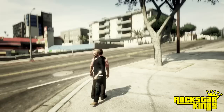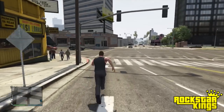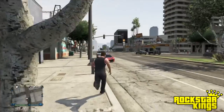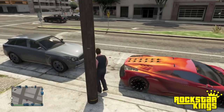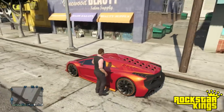My car is gonna spawn a couple steps to my left — normally it spawns on the other side of where you are, but it usually spawns really close. And as you can see, my Zantorno is now 100% back to mint condition — no scratches, no dings, no nothing, and I didn't even have to pay a single penny.